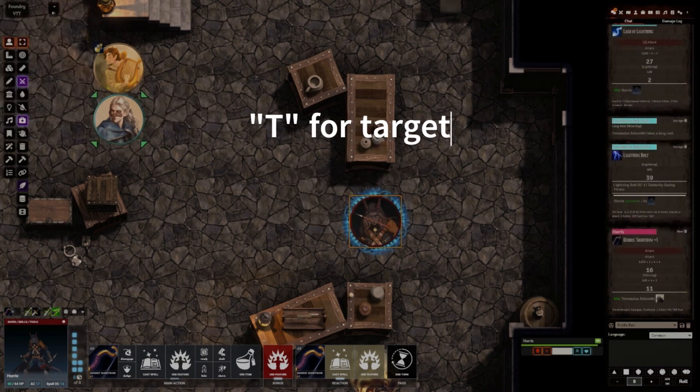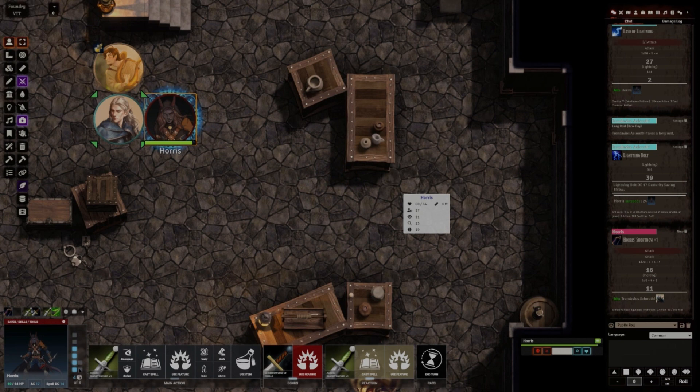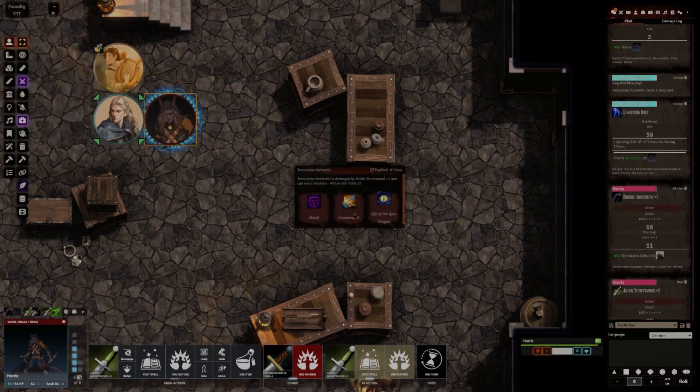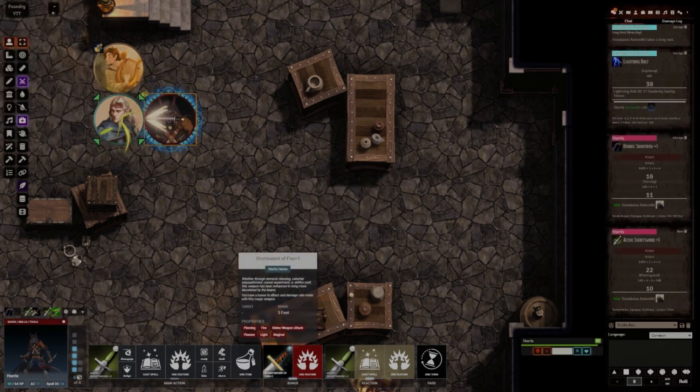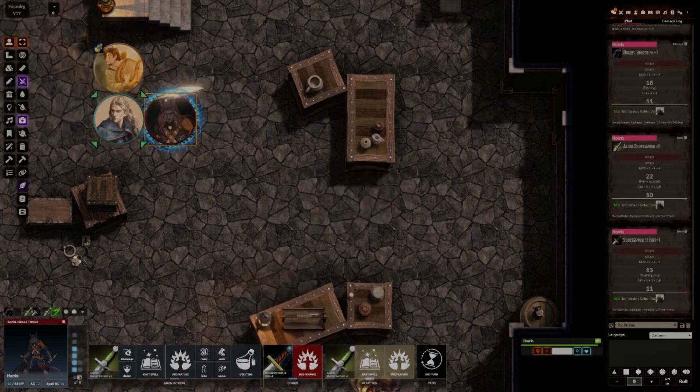Hover over the target, press T — there we go — shoot that. Let's go ahead and switch weapons and move up to attack. His 40 feet base movement speed is accounted for and taken out accordingly. Go ahead and attack with the primary, and we'll offhand bonus attack with the short sword of fire — perfect, good attack.